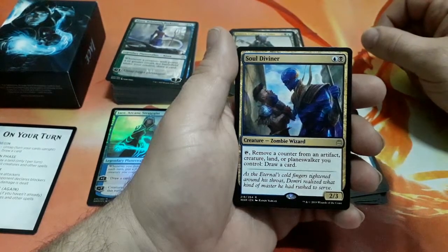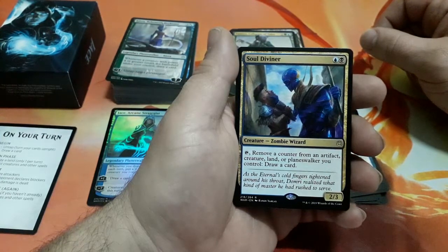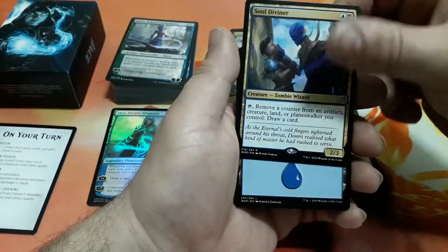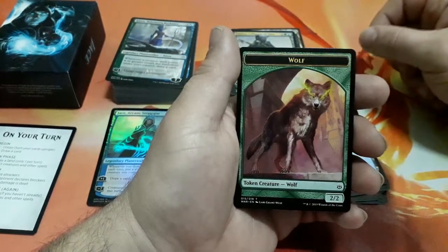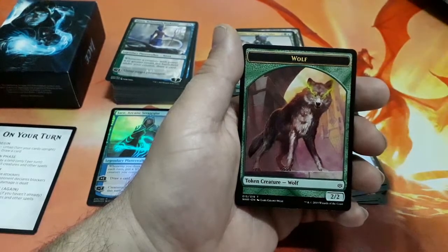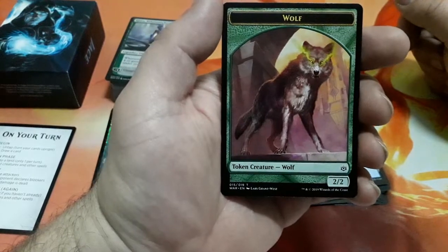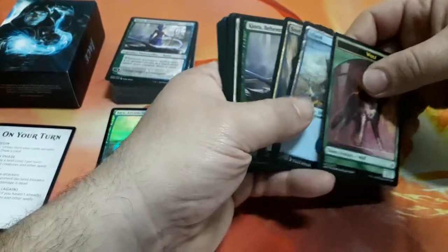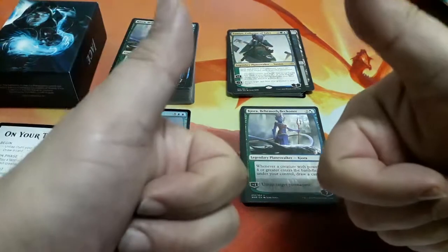And our rare is Soul Diviner — two drops. Tap it: remove a counter from an artifact, creature, land, or planeswalker you control to draw a card, and it is a 2/3 — nice one, great image! And well, we also have a Wolf token — a 2/2 creature token. I like wolves very much, that's why I was pleased with this one. So this is what I got with this amazing planeswalker deck — I hope you liked it and enjoyed it. Until the next time, see you!